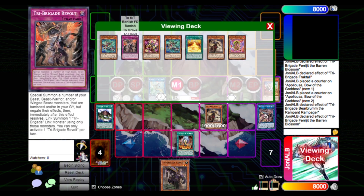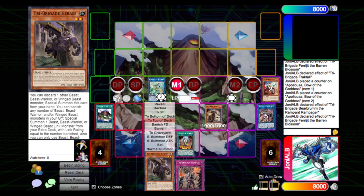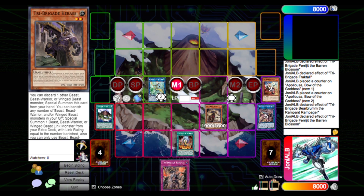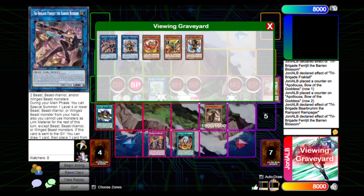We use Ferrijit and Bearbrumm to go for Apelousa, then chain link 1 Bearbrumm to add the Revolt and chain link 2 Ferrijit to draw one and put one back. We skip that part and just add the Revolt. We end our turn with an Apelousa with two counters and a set Revolt.